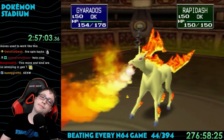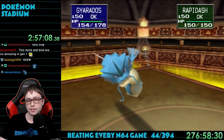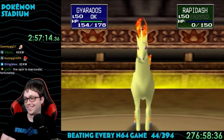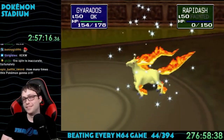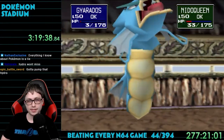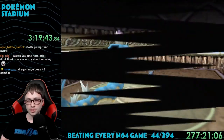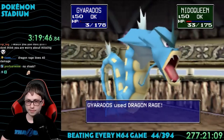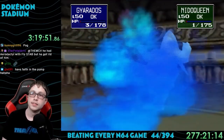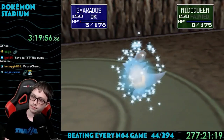Gym 7 is Blaine the Fire Trainer. I brought back the original team but swapped Golem in for Moltres. Taking Starmie, Golem, and Gyarados against his Charizard, Kangaskhan, and Rapidash — my team countered his heavily. Then the 8th and final gym leader is Giovanni the Ground Trainer. I kept mostly the same team but brought Aerodactyl and Exeggutor instead of Moltres and Starmie. Haunter did good work against his Tauros and Persian, and Gyarados cleaned up with Takedown. All 8 gyms defeated.